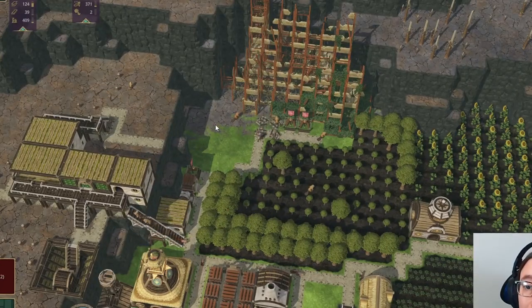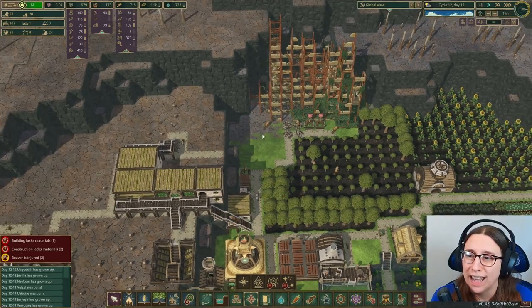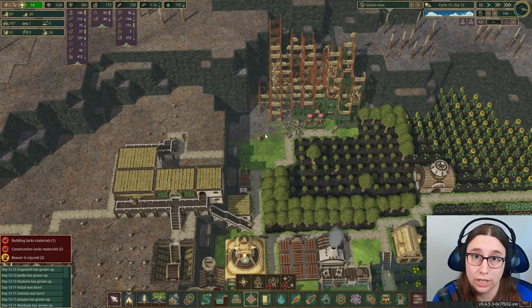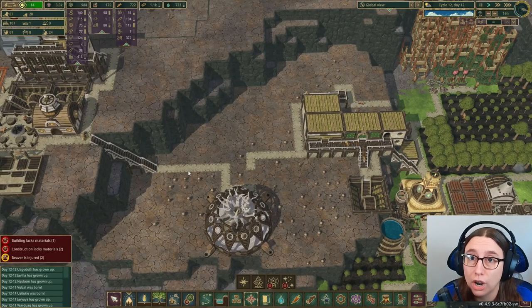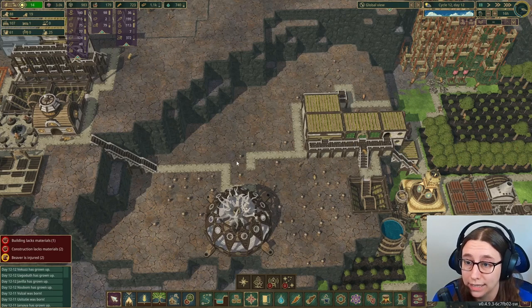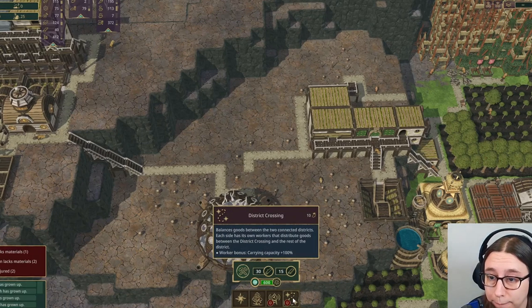They got rid of the distribution post and drop-off point completely. I think now the beavers are supposed to move goods back and forth between districts automatically. But they also got rid of the district gates, so right now my districts are all separated and they aren't sharing any resources. I need to do something really quick — I need to put in this new thing called a district crossing. It balances goods between the two connected districts, and each side has its own workers to distribute goods.